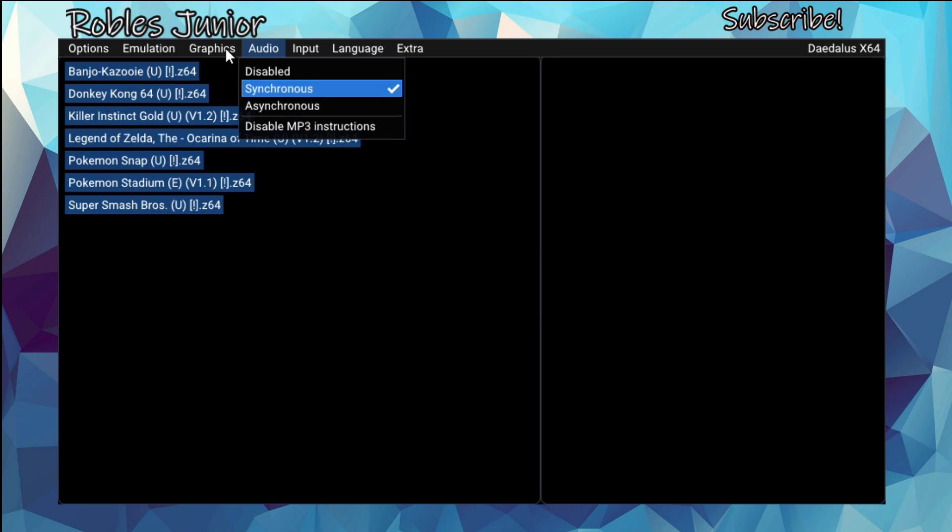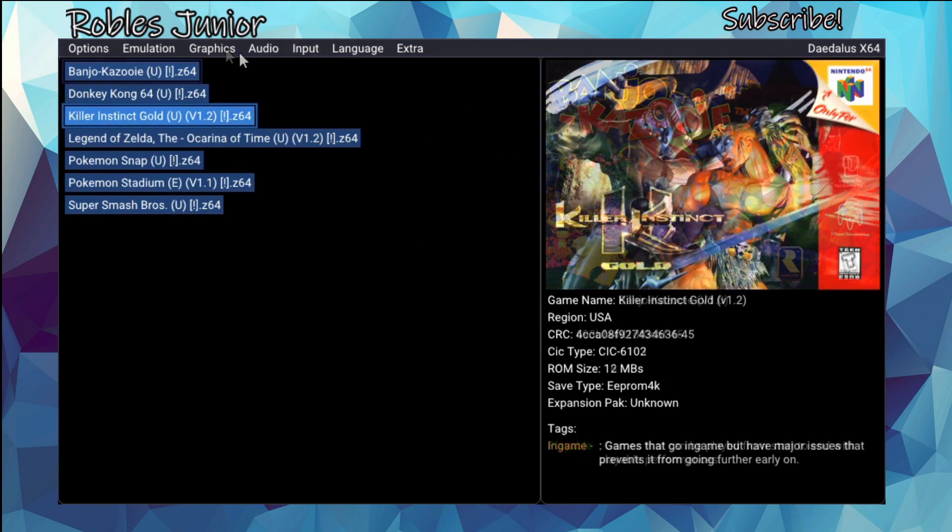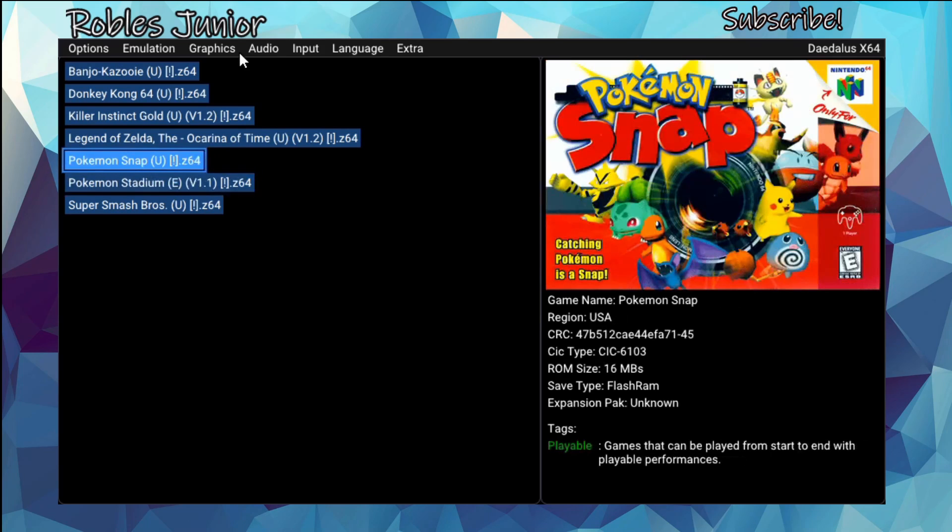We have synchronous and asynchronous input, language, extra UI theme — we have Classic now. Let's start one of my favorite games, and that is Pokémon Snap. The ROM size is 16 megabytes, save state flash RAM, expansion pack unknown, region USA — press X to start.